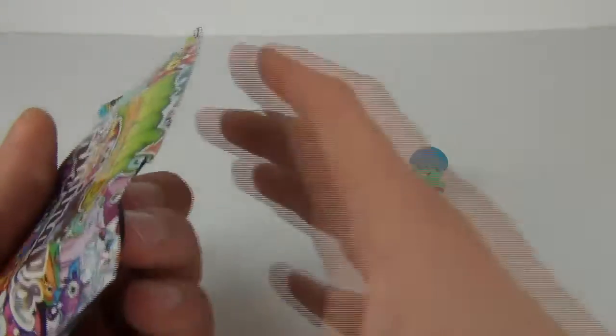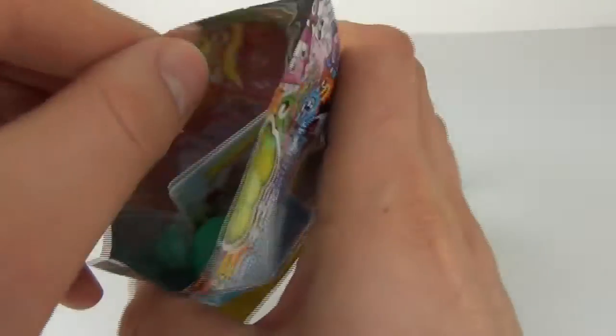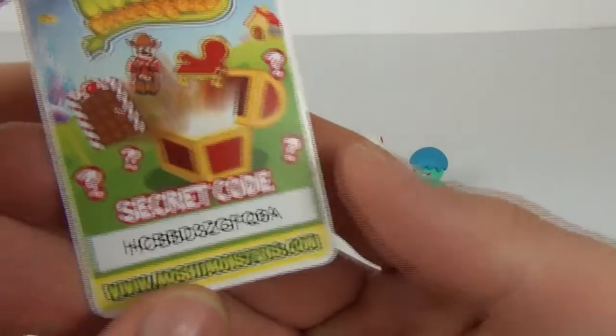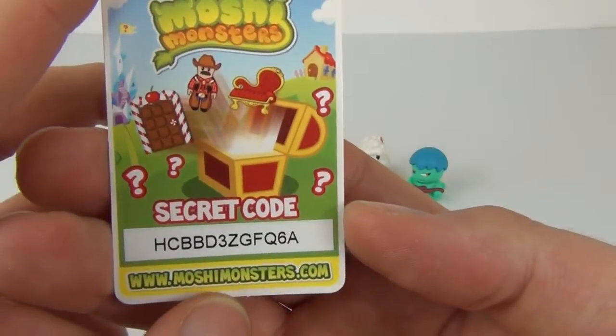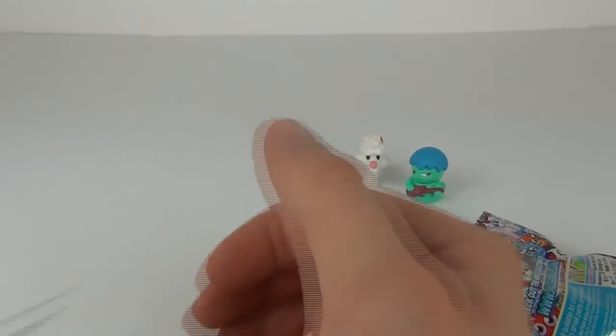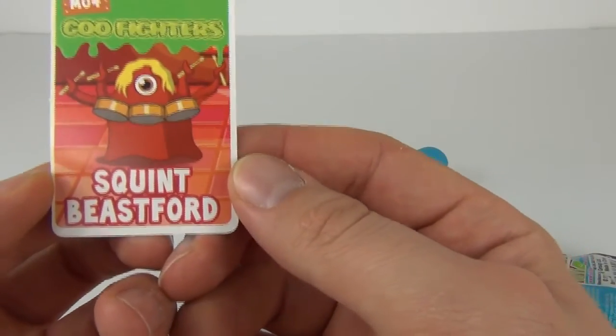Let's open the second pack. If you want the code you can have it again — it just depends who is lucky enough to get it first. There is the code for free rocks, we'll leave that up there for a few seconds for you, and it's gone.